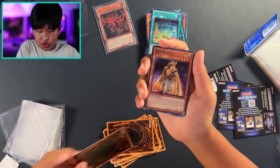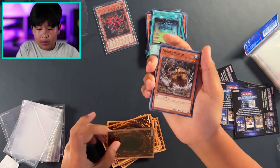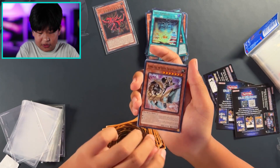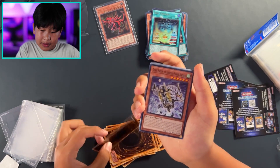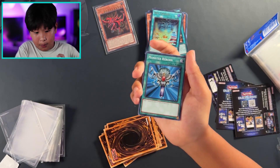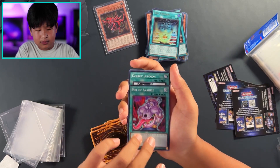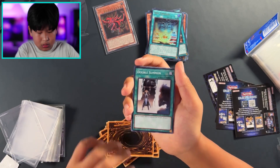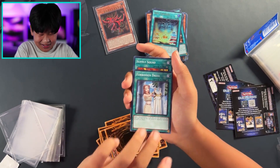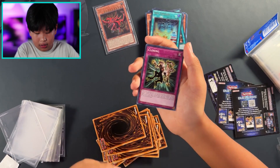Evil Swarm Salamandra. Ra's Disciple — yeah, you gotta have these, definitely. Unmasked Dragon, Nimble Beaver. Condemned Witch. Gizmek Uka, Gizmek Makami the Ferocious Fanged Fortress. Brain Control — that's a good one. Monster Reward, Different Dimension Capsule. Pot of Avarice. Double Summon — oh wow. Forbidden Chalice — wait, we have the Forbidden ones, dang, that's pretty good. Supply Squad, The Monarch Storms Forth, Call of the Haunted, Cloning.